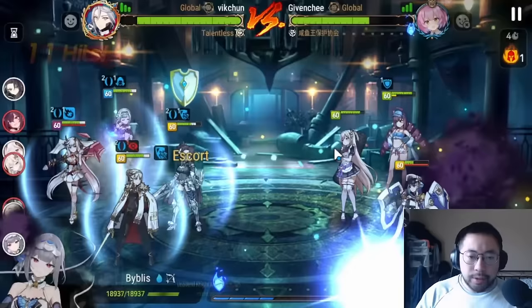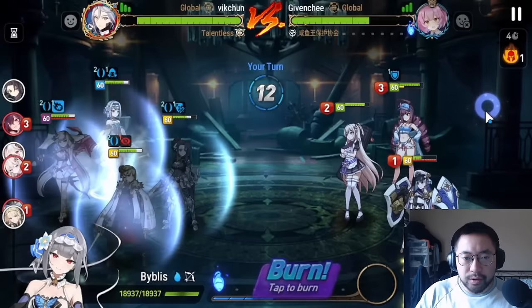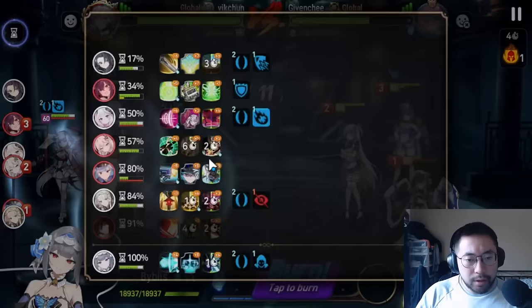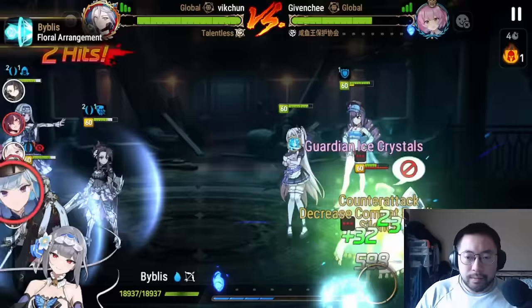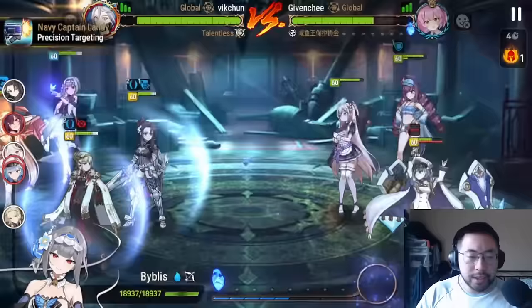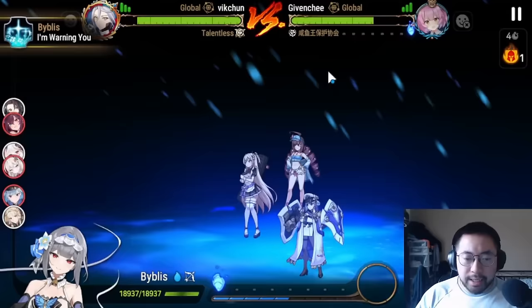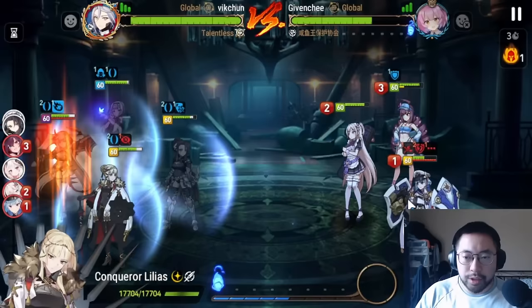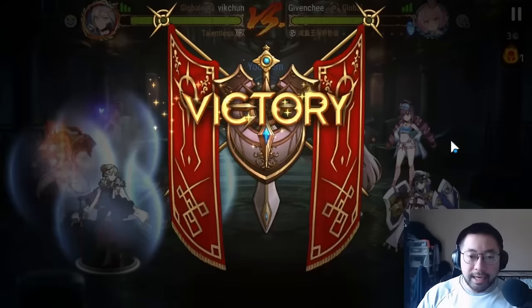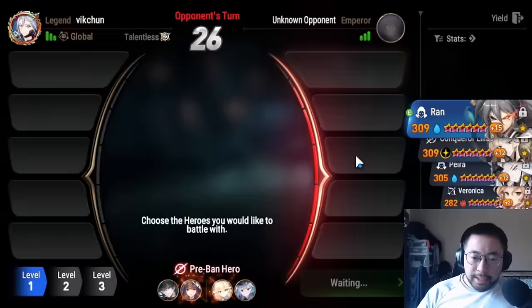We can silence here — we save it for the Yufin soul burn because he has the Laia win con one turn away. We do actually land the silence — that's huge. Procs Elbrus again, sticking useful debuffs. That D-break is huge. He actually forfeits — he realizes he can't break through the Yufin. That's GG. Let's move on to the next one — very clean.